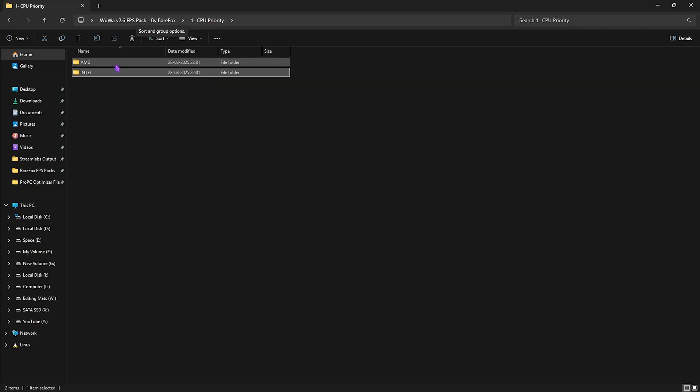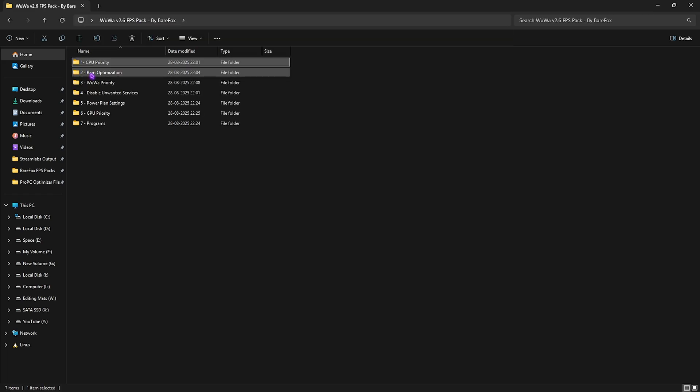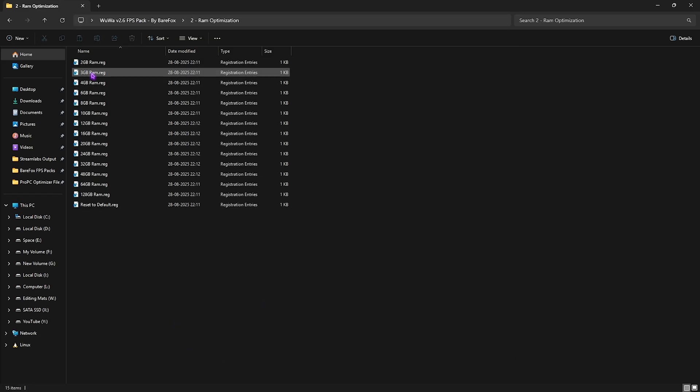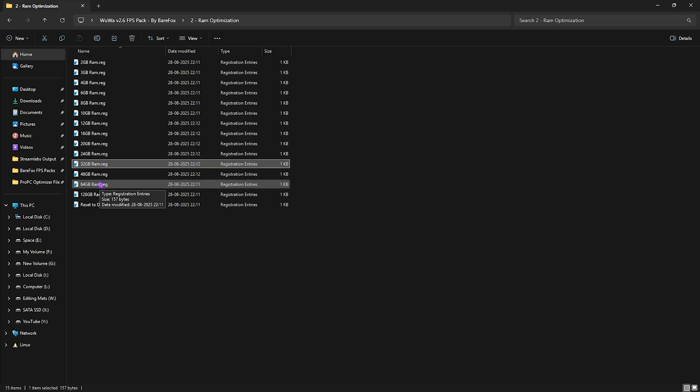Similarly, the AMD CPU Priority file does the same for AMD processors. The second folder is RAM Optimization, which helps optimize your RAM's performance. Find which RAM size you're using — I'm using 32 GB, so I double-click and apply that preset. If it doesn't work well, you can always reset it back to default using the included reset registry.